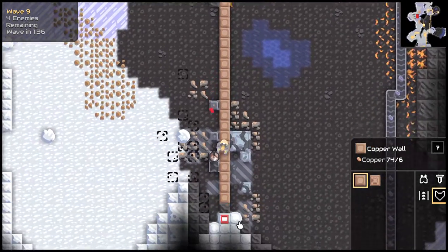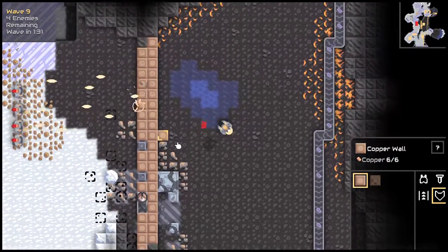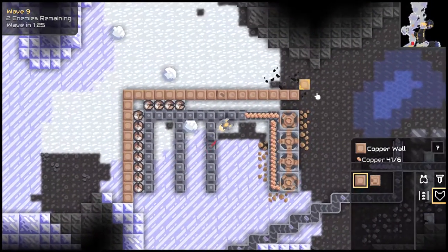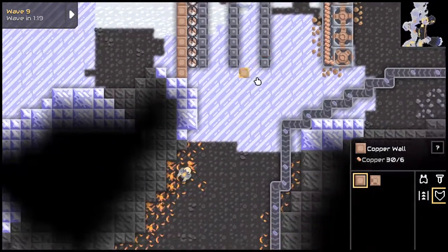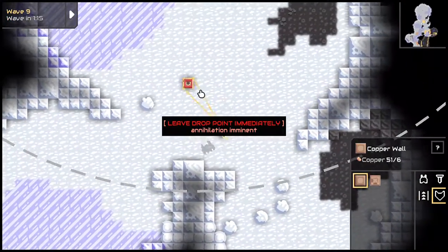The reason I just built this wall is to try to make them not go this way, because their pathfinding works as: if there's a wall, let's not go through it. Which I use to my advantage to keep them from funneling.